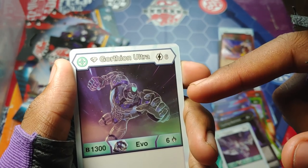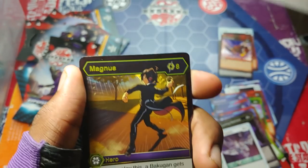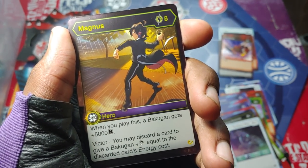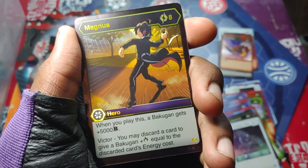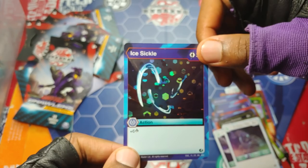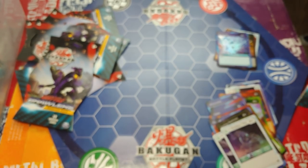Diamond Gortheon Ultra — whoa! Does that mean there's gonna be a diamond ultra Gortheon in the future? B power 1300, damage level six, six to get it out as well. Are you freaking kidding me — I just pulled another Magnus! So many Magnuses. You play this Bakugan gets 5000 B power, and you may discard a card to give a Bakugan damage equal to the discarded card's energy cost. Really strong — eight to get it out. Ice Sickle plus six. Magnus — that is the holy grail. Darkest is calling to me.